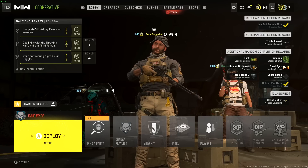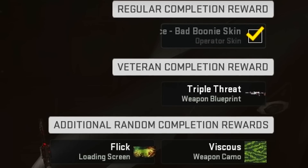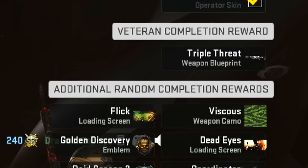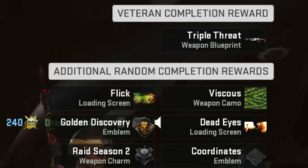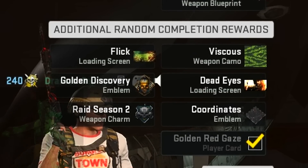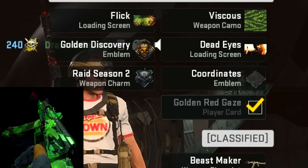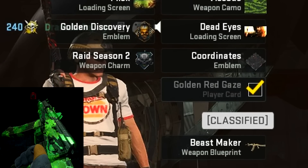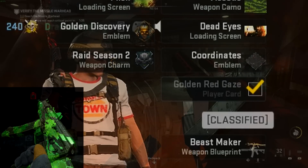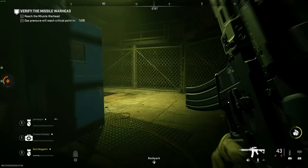You also randomly get one of seven rewards that drop from the raid, similar to loot dropping in Destiny or World of Warcraft. This encourages you to beat the raid up to seven times to collect all content. Our first run took maybe an hour, but subsequent runs would probably take 15 to 25 minutes since we know what we're doing. One of the rewards is a really cool camouflage, and there's also an AKS-74U variant obtainable by completing an Easter egg — I'll need to look up a guide for that.